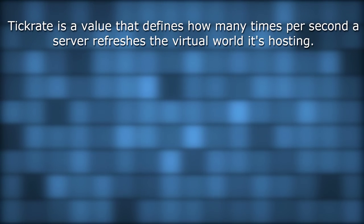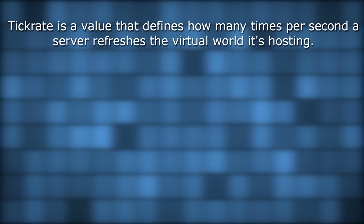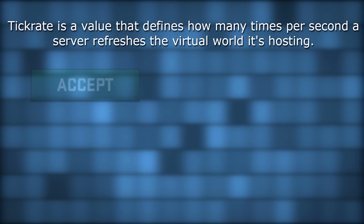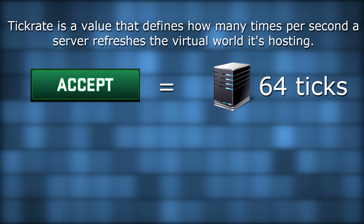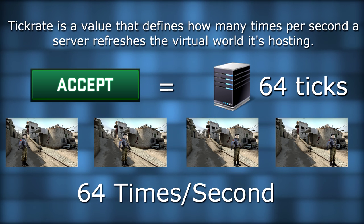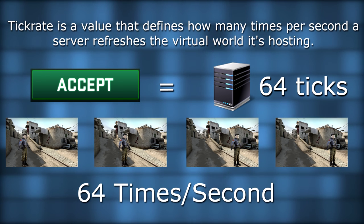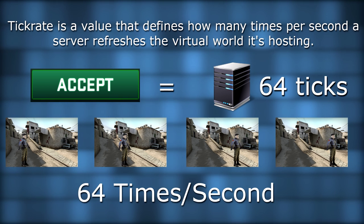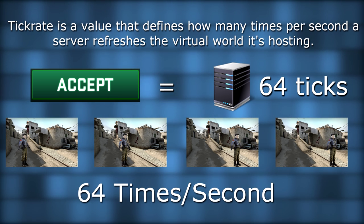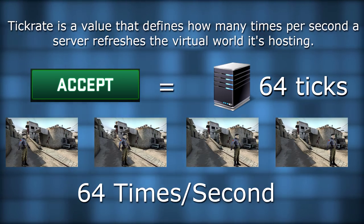Let's start by the beginning by defining what's a tick rate. Tick rate is a value that defines how many times per second a server refreshes the virtual world it's hosting. In matchmaking, you play on 64 tick servers, which means the server simulates 64 times per second everyone's positions, health, ammo, and all the stuff happening on the server. Pro players or online leagues such as Faceit or ESL offer 128 tick, which is double.